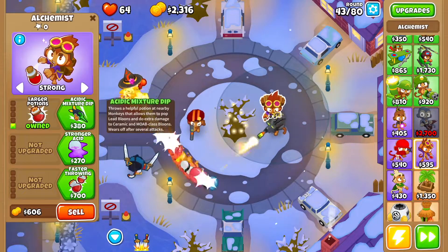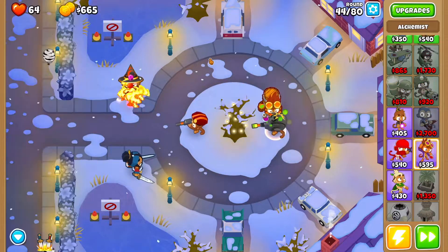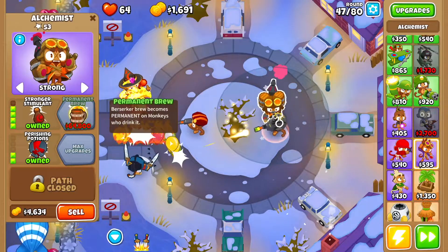We're going to set the alchemist to strong. We want larger potions, acid mixture dip, berserker brew, stronger acid, perishing potions, and then we want stronger stimulant.